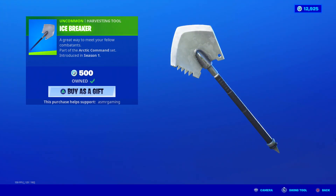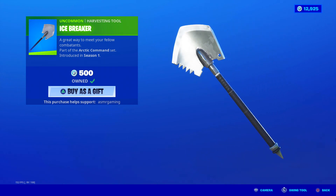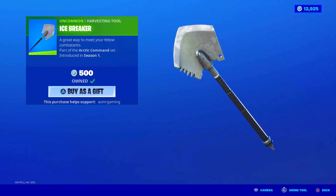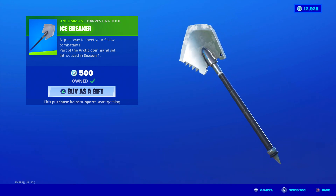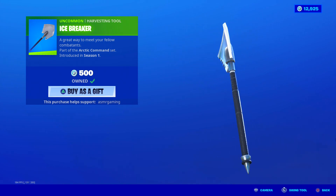Over here we've got Icebreaker — this is the harvesting tool a lot of people like to combo with the Raptor skins, even T-Rex. If you have the Rex or Raptor skin, Icebreaker is a very popular harvesting tool to combo with those. It's kind of simple but has a unique style. 'A great way to meet your fellow combatants.' 500 V-Bucks, no unique animation, nice metallic sound. It looks different from many other shovels — it's jagged on one side with teeth, and the end is very pointy.